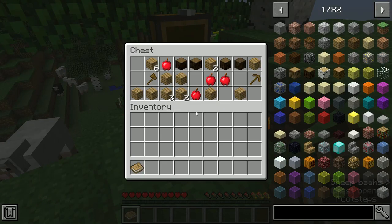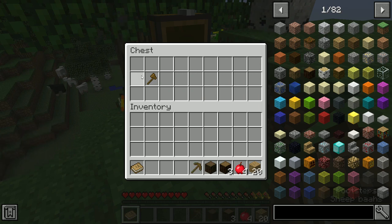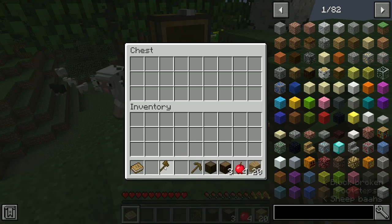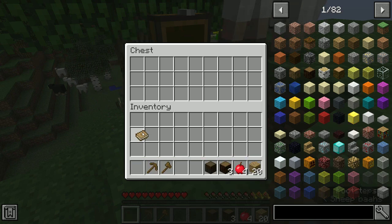If I hold shift and then left-click, you can just teleport them all into your inventory. Typically you have the axe here, pickaxe there — that's typically where I have a sword. Place that there.